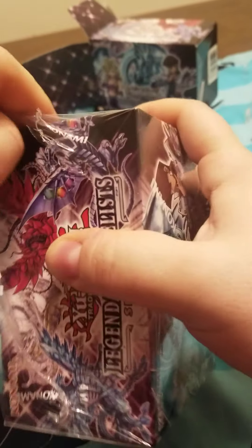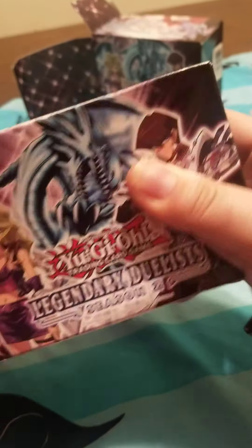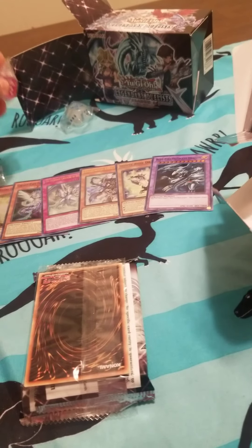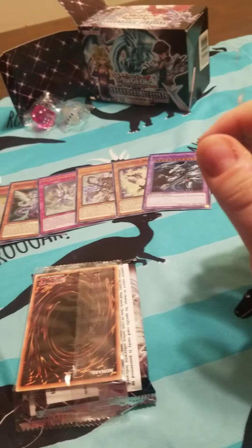Let's jump to the next pack here. Let's see about this one. Here we are in the next box — get this thing opened up and see what we can find in here. I'm assuming exactly what's in the other one: packs and a dice something. I don't know what that dice is going to be for, but... ooh, a pink one this time.